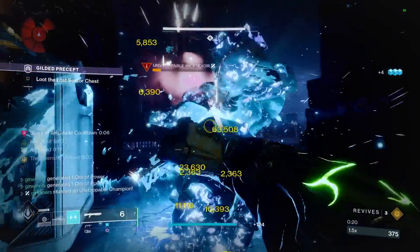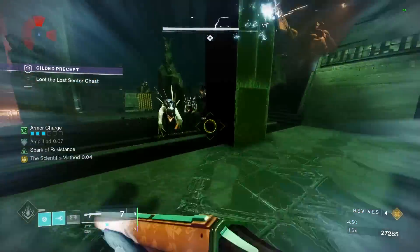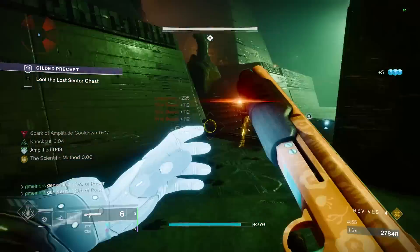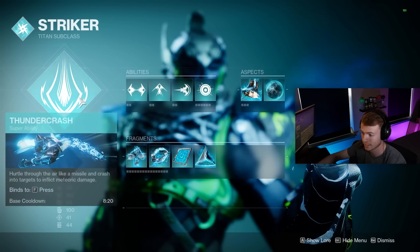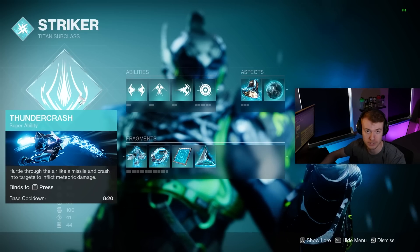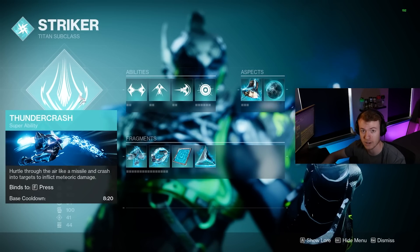I'm going to be going over how to use this build effectively towards the end of the video, so make sure to stick around for that, along with the subclass layout, mods, and more. For our super, we are on Thundercrash. We just want this for quick burst damage. We don't really want to be using a roaming super with this build, so T-Crash is perfect.